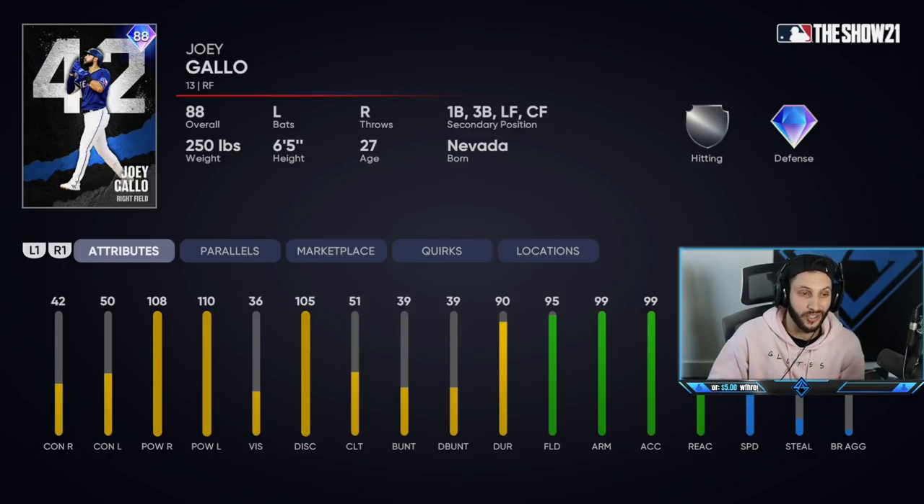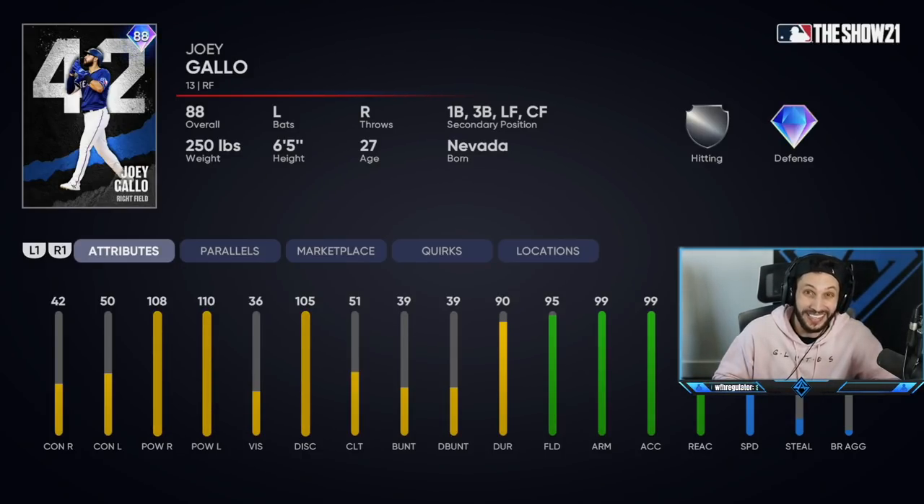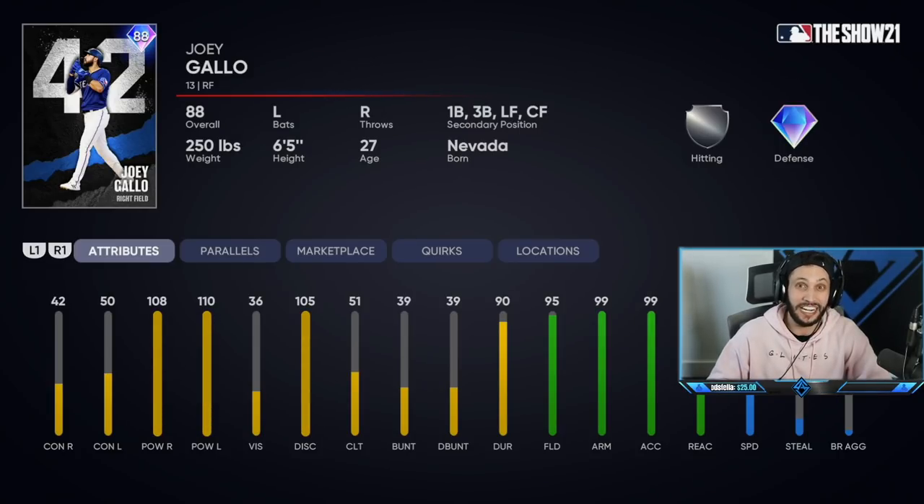With the new game being out, there are a lot of cards we have to debut and in this video we are doing just that. We picked up the 42 series Joey Gallo — as everybody knows, Joey Gallo is always a glitch in this game and with this card I'm expecting the same. Here is the 88 overall 42 series Joey Gallo. He's gonna have low contact: 42 contact against righties, 50 against lefties. Crazy power: 108 against righties, 110 against lefties. But this year he has insane defensive numbers — 95 fielding, 99 arm strength, 99 reaction, and 56 speed. He's gonna be an incredible right fielder, especially with that 99 arm and 99 reaction.